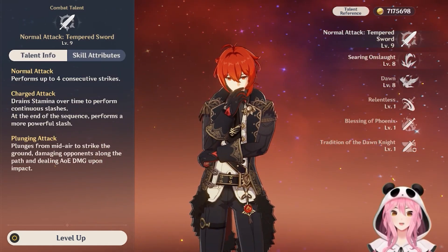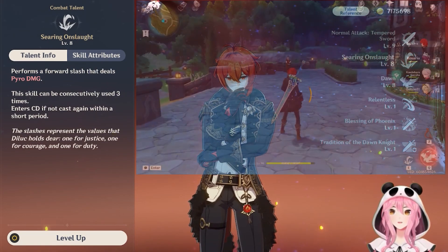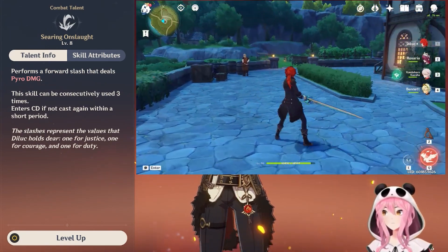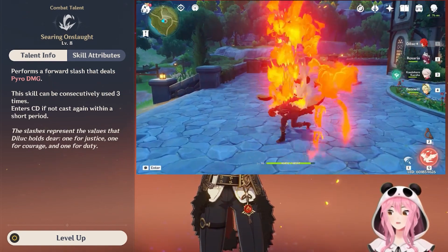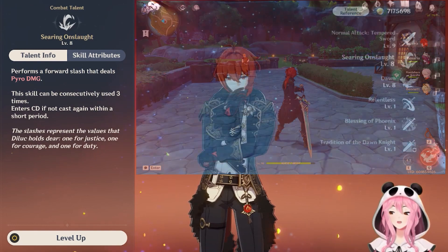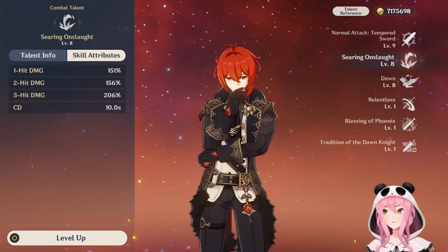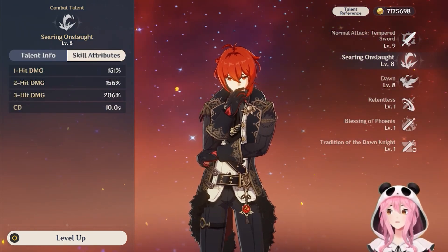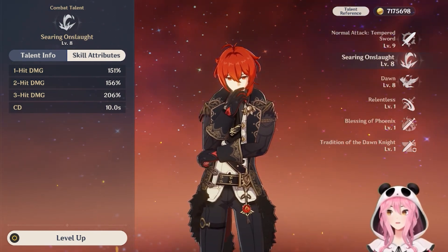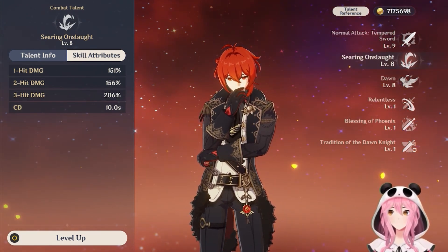Let's move right into the elemental skill, which is called Searing Onslaught. This is a very basic elemental skill — you press the skill and it will do a forward slash that deals pyro damage, and this can be used three times consecutively. If you do not cast the elemental skill within a certain window, it will enter cooldown. As you can see in the skill attributes, the hits do more damage as you continue to press the elemental skill, and it has a cooldown of 10 seconds. Also worth noting, each usage of his skill will generate energy particles, making energy regeneration overall for Diluc pretty easy.